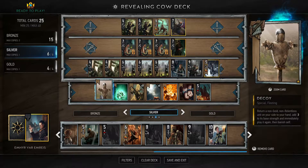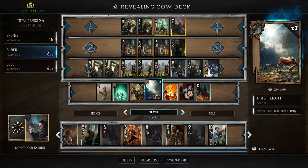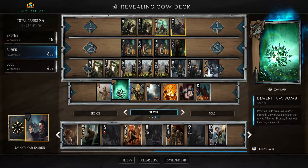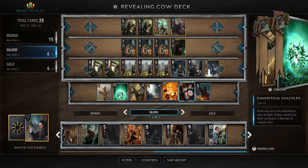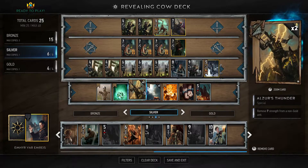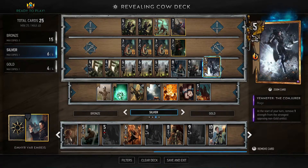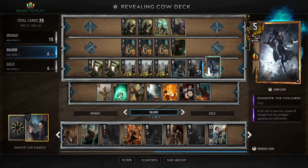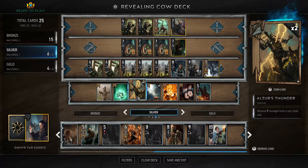For our counter strategy, we have two First Lights to counter weather strategies, and the De Meridian Shackles and De Meridian Bombs. You can use these in synergy with Alzur's Thunder to remove a gold card that might be problematic, such as Yennefer the Conjurer. If your opponent plays her, you shackle or bomb her to make her silver, at which point you can target her with Alzur's Thunder.